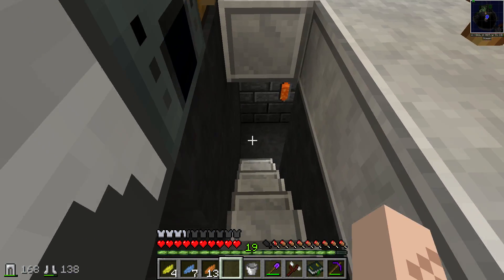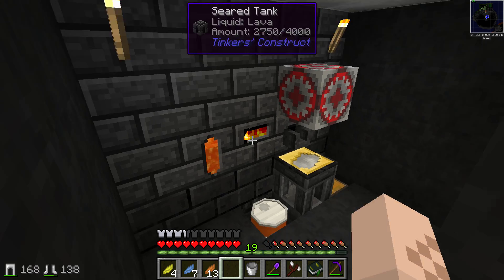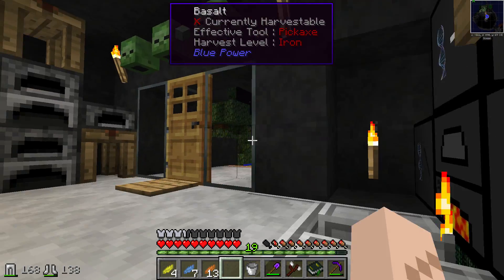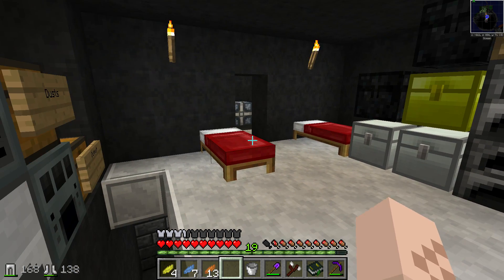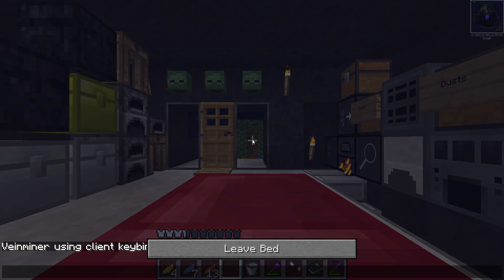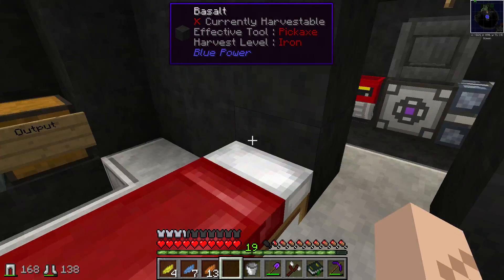It's nighttime outside. Down here they've got a Tinker's Construct smeltery and a lava drum. So it looks like they've got a good start. We're going to take a quick sleep and then I'm going to show you what I've been doing with the Botania mod.